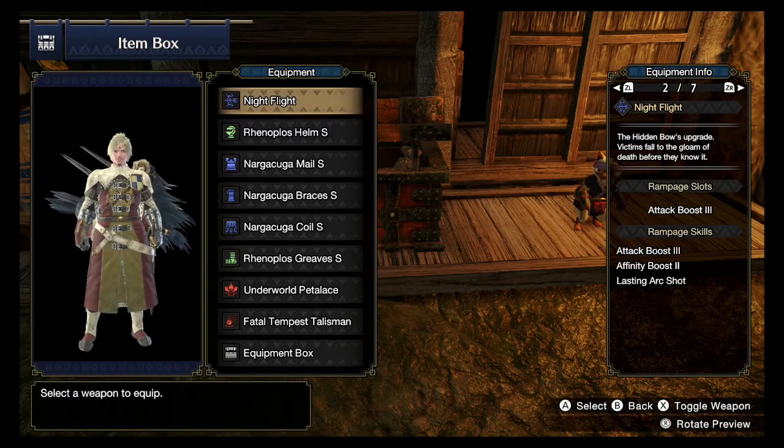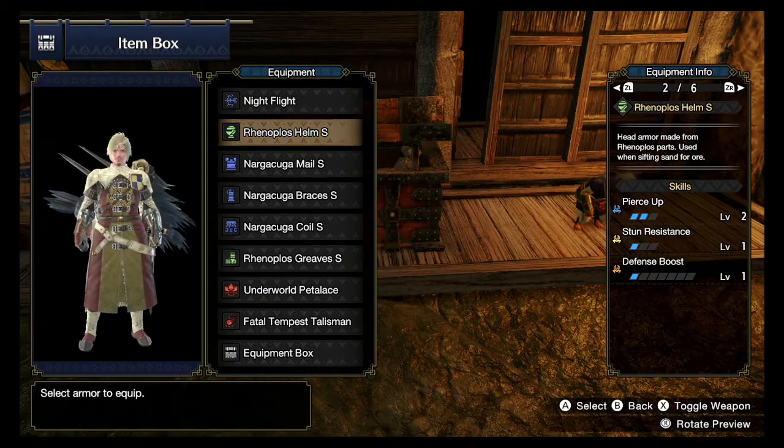If you're doing Solos, Attack Boost 3 is pretty solid. But I went with the Refined option — instead of doing straight Nargacuga, I took 2 pieces of Ramphanosis.